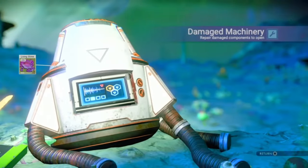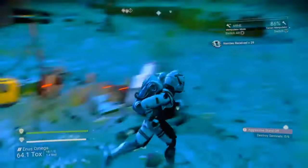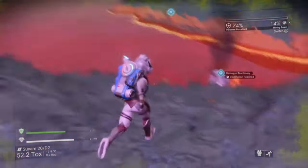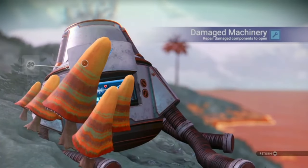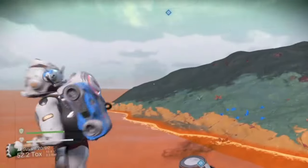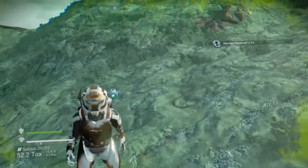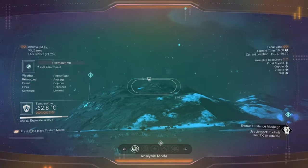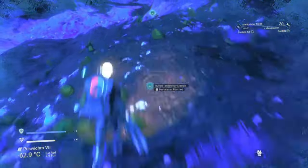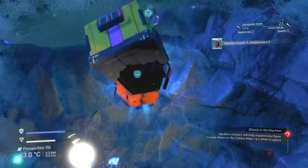On the vast majority of planets you'll find damaged machinery on the ground, and this gives you a couple of ways to get nanites. Repairing it rewards you with one of three things: nanites (around 30 or so), starship launch fuel, or an upgrade module. If you get an upgrade module and don't need it, sell it at the space station — an S class can net you a few hundred nanites. There will also always be buried technology nearby which gives up to 4 salvage data, easily convertible into nanites via the refiner.